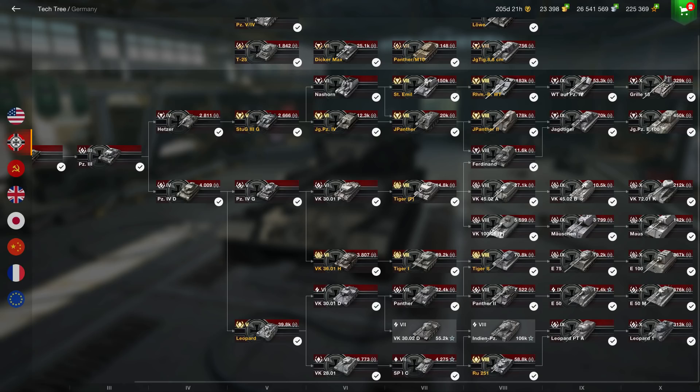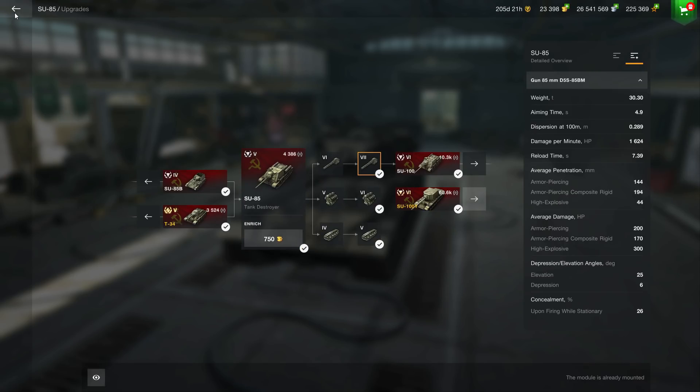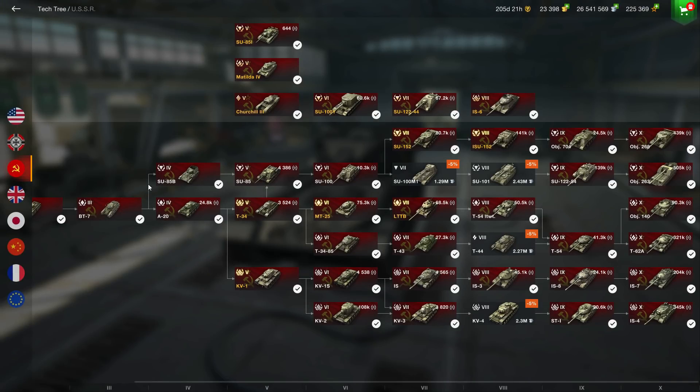Now let's talk about the Russians, because it's impossible to talk about the easiest lines to grind without talking about them. They are clearly the easiest lines in the game, partly because Wargaming is a Russian company and Russian tanks tend to be very strong. The first Russian line I want to discuss is the Object 268 line, because the whole branch is great mainly for one thing: the gun. Starting at the SU-85, once you unlock the top guns you are going to penetrate everything without bouncing, so it won't be frustrating.